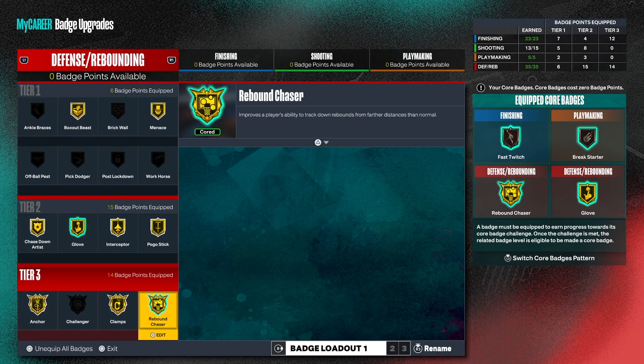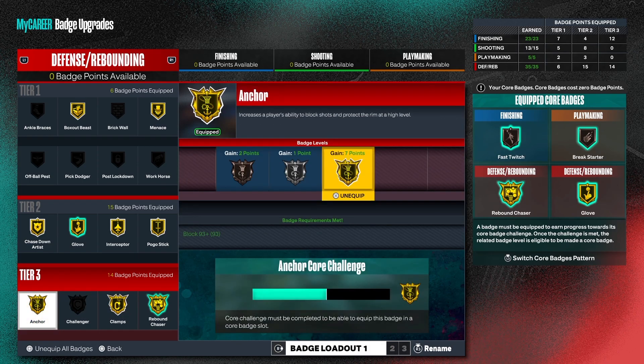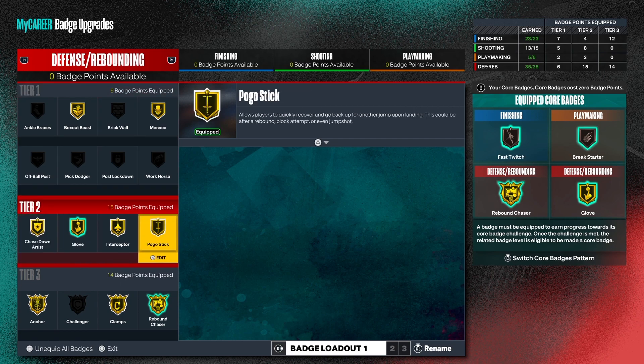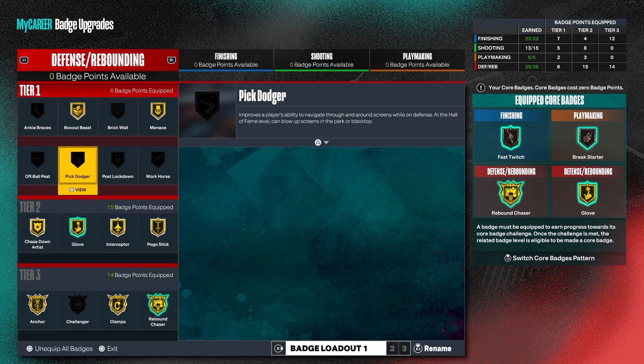For the defense, man, we got gold rebound chaser, gold clamps, gold anchor, gold chase down, gold glove, gold interceptor, gold pogo, gold minutes, and gold box. This build is an all-gold build for real. But that's what we have for this particular build — you can create this build if you want to, like I said. Make sure you watch the video to the end so I can show you the build in action.